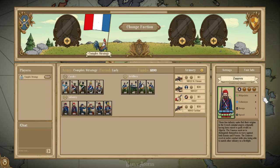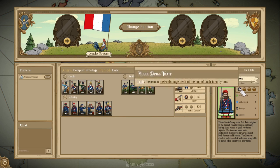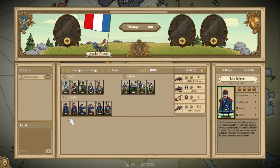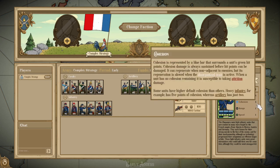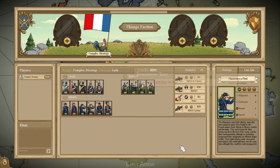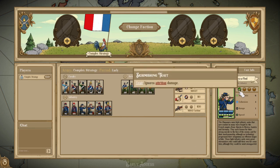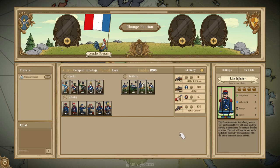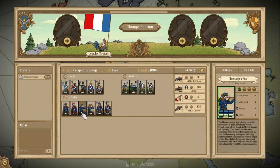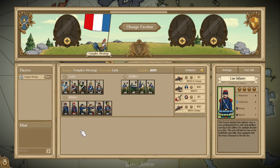You also have the Zouaves, which are a 6 health, 4 cohesion infantry that also has melee drill, making them overall much stronger in melee, although more expensive. You also have the Chasseurs à Pied — I'm definitely going to butcher some of these French names, so I apologize. These guys are 6 health, 3 cohesion, light infantry with the skirmishing trait. Sadly, the 3 cohesion makes them a lot easier to kill, and skirmishing isn't enough to make this unit stand out compared to Line Infantry who has that extra cohesion and pretty much does the same thing.